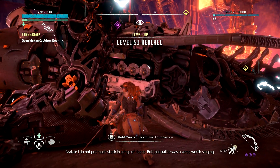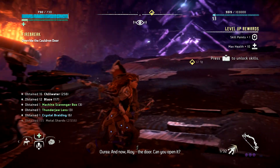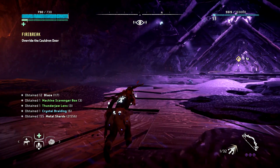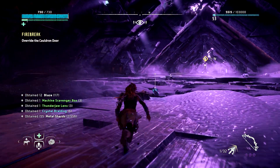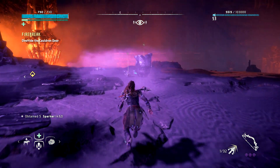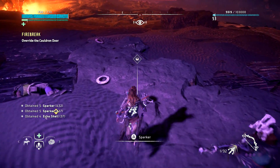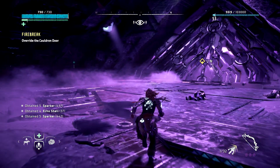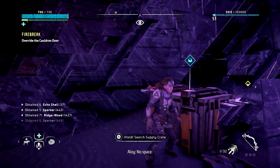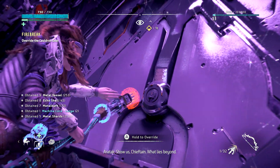Alright, let's see — oh, level 53. Yeah, he usually has a lot of good stuff on him though. Alright, we should be able to now get through this door. Pick up all the stuff that I made him drop. Let's get through here.